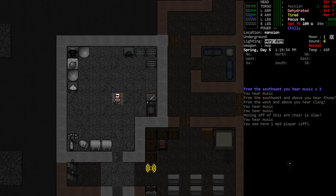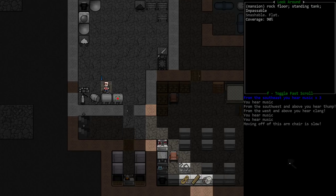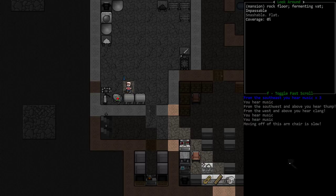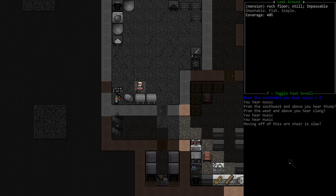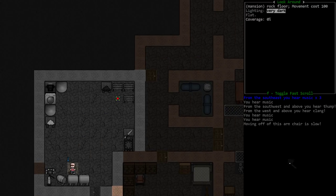In here I've got some other utilities: smoking racks so we can smoke any meat we bring back, and a butchering rack and table nearby to butcher up corpses. Down here we've got standing tanks for liquid storage, a fermenting vat, a still for alcohol, and also a charcoal kiln to make charcoal for the smoking racks.